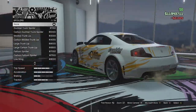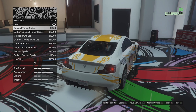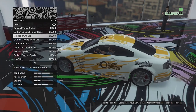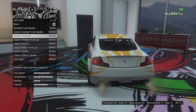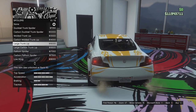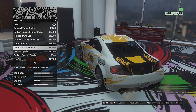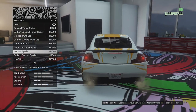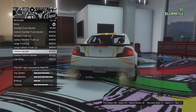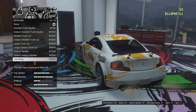Spoiler options — we need a big wang on the back of this thing. We've got a duck tail, carbon duck tail, moulded trunk lip, carbon moulded, large trunk lip, carbon large, the Fathom spoiler which is like a stock sport spoiler in carbon too, and the low wing.